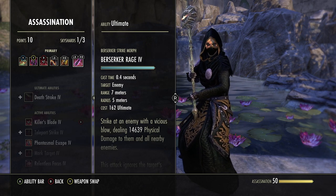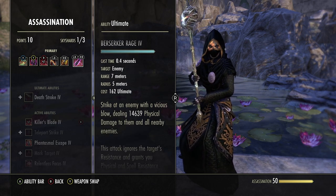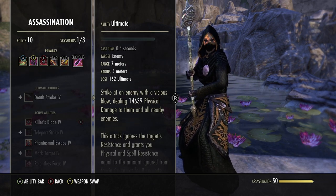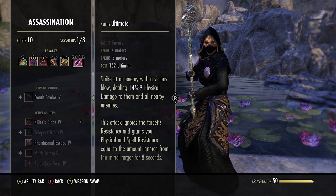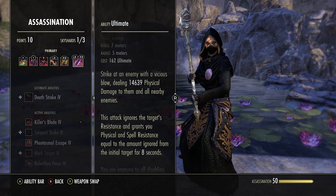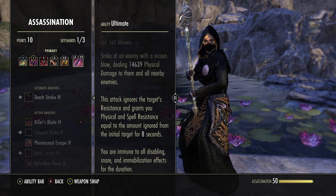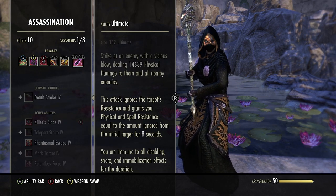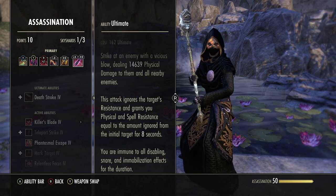Everybody calls it onslaught — I just run the other morph. All morphs strike an enemy with a vicious blow dealing physical damage, ignoring target resistances. What Berserker's Rage specifically does: it grants you physical and spell resist equal to the amount ignored from the initial hit — very good and makes you tankier. The main reason we run it: you are immune to disabling, snare, and mobilization effects for the duration. You get 8 seconds of snare, root, and CC immunity — that is so powerful.